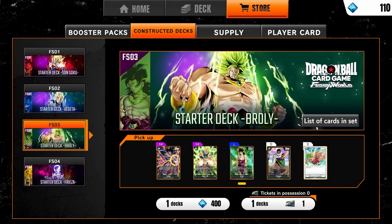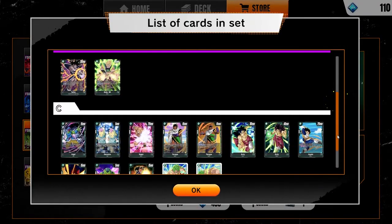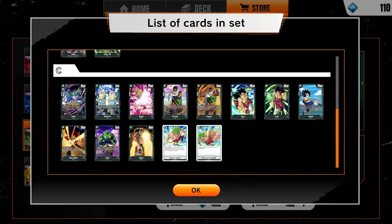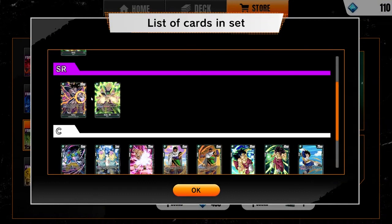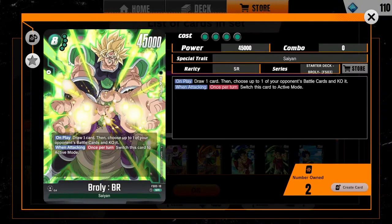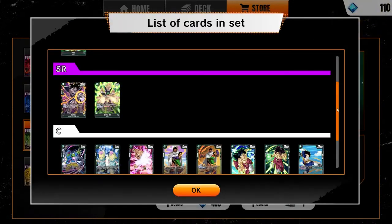Green in the original Dragon Ball Masters was about manipulating your opponent's hand size — discarding or banishing cards from their hand. In Dragon Ball Fusion World they gave green the ability to manipulate its energy. For example, this Broly card adds the top card of your deck to your energy, and Turlis adds a card from your drop to your energy as long as it has three or more cost. Because you manipulate energy so much, there are a lot of high cost battle cards in the deck.